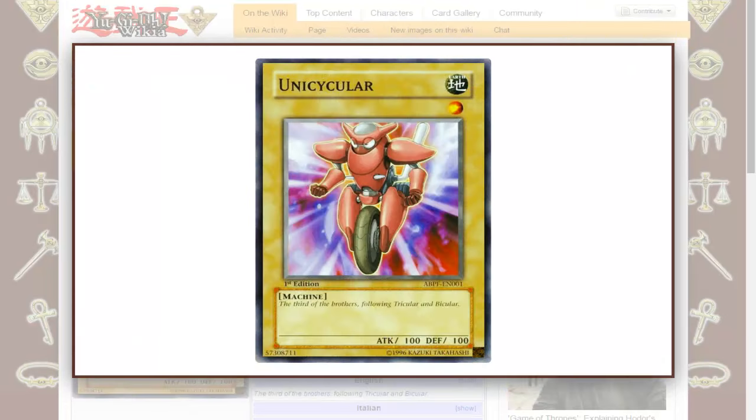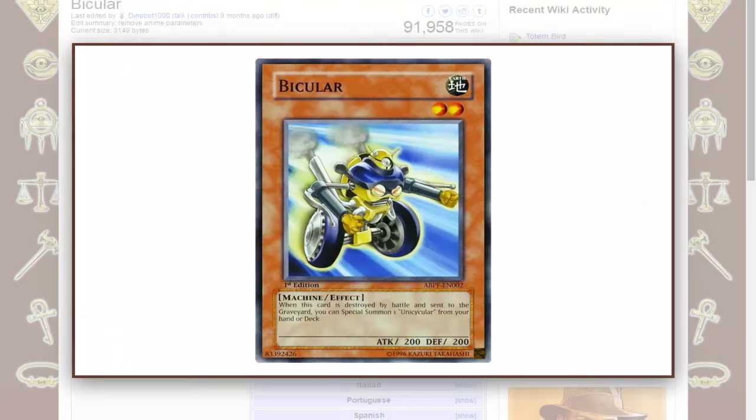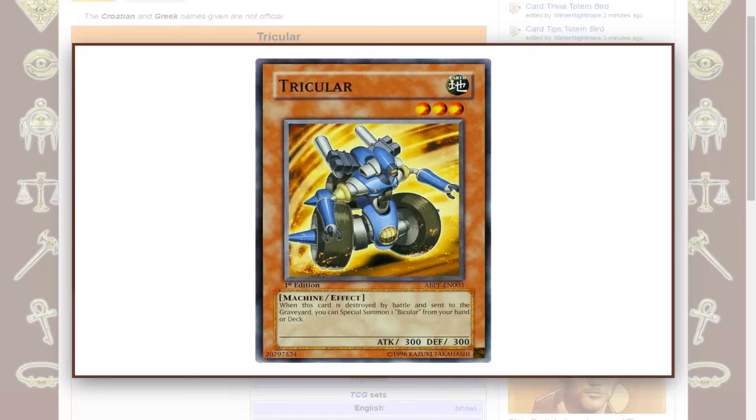They were used in the anime — I think Unicycler was once used as a Level 1 tutor for Formula Synchron, not Majestic Star Dragon. I think it was Formula Synchron to then go into Shooting Star Dragon afterwards. But yeah, these cards — I wouldn't say they're very good. They're very slow, with no other good effects, their stats are very low, and there isn't much you can do with them.